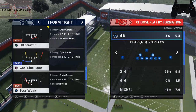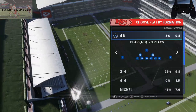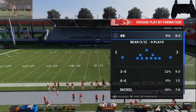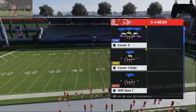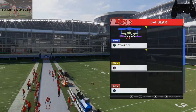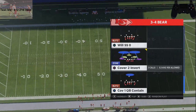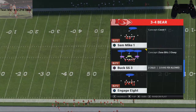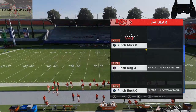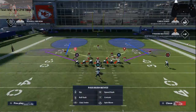Now I'm going to go over one of the better run schemes in Madden 21, which is the I-Form Tight Toss Weak — probably one of the better runs this year right out of the gate. We're coming out of 3-4 Bear. We're going to set our autos: Buck Strong Safety 3, Pinch Dog 3. For run defense we're coming out in Cover 2 Invert, which is a safer option.